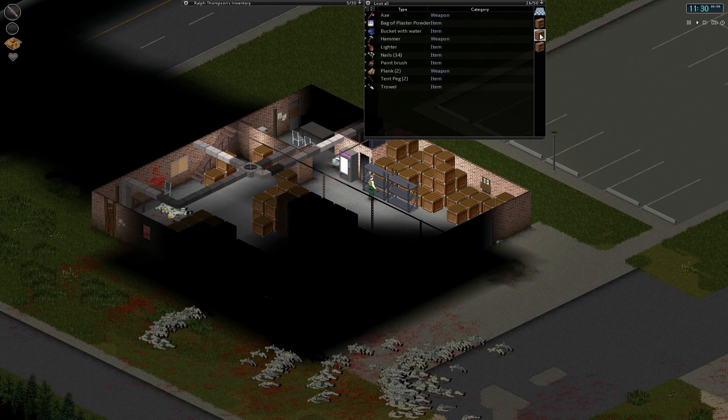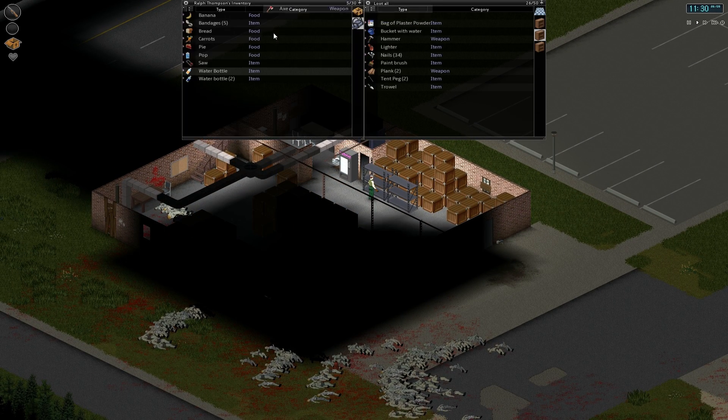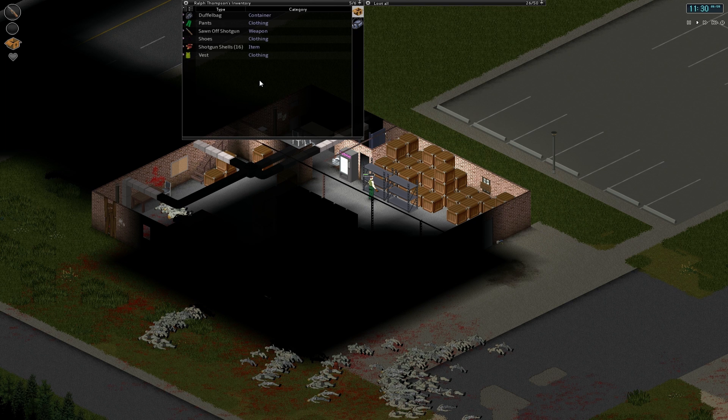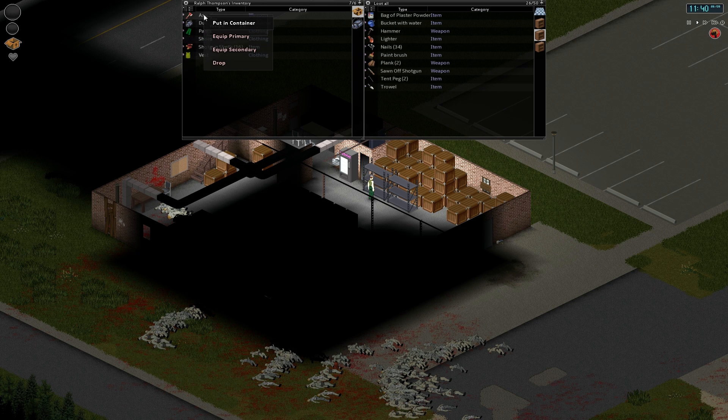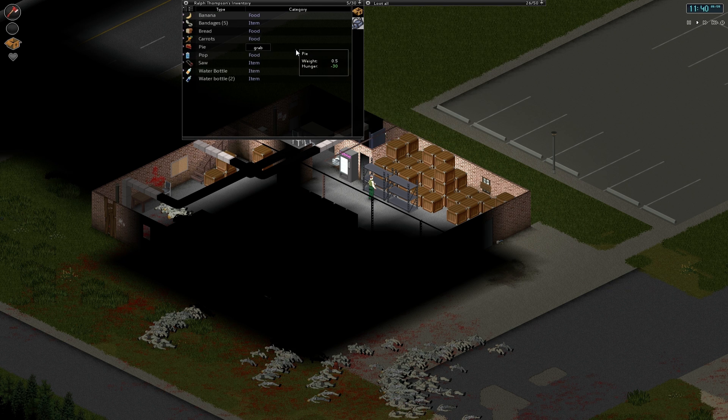Once I've got wood, we can turn those into planks, and then we can start to basically fortify areas. I can get rid of my shotgun because I can basically run away from anybody who comes. Then we're going to equip our axe as primary. Simple as that, really.